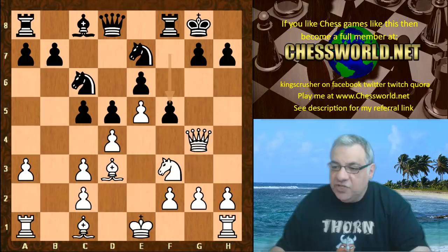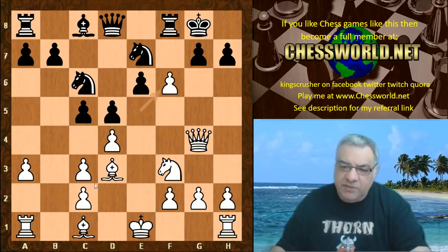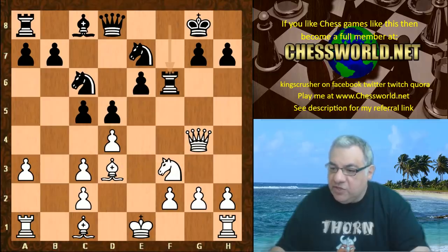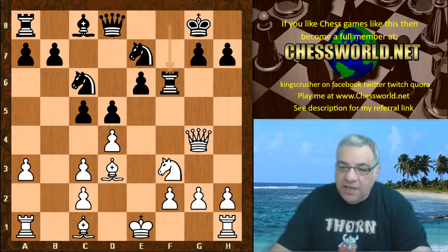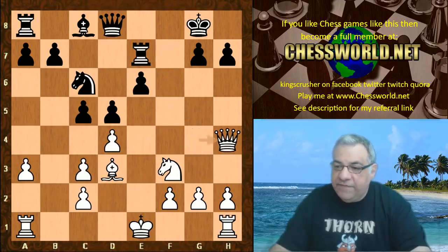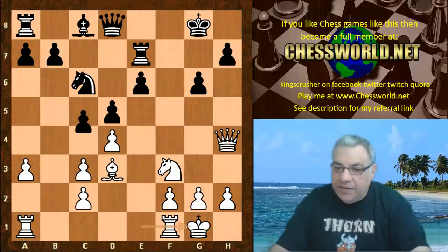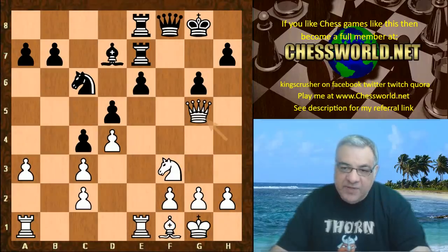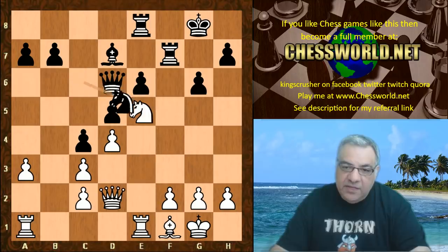Leela plays f5, which seems logical - king safety is a priority to shield this diagonal. Now Stockfish chose Queen g3. There's an important historical stem game: e takes f6 - you might think that's useful to keep the bishop eyeing h7. This historical game, Lobojevic against Beliavski in Tilburg 1984, ended up with Beliavski somehow getting the upper hand.